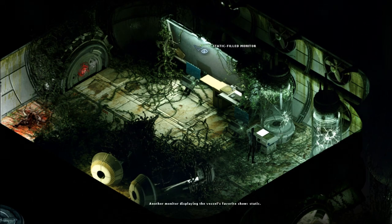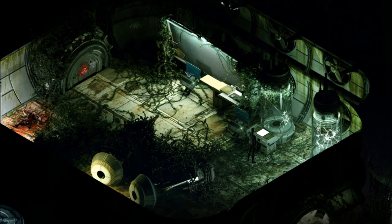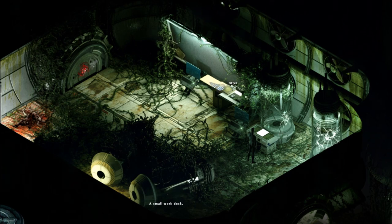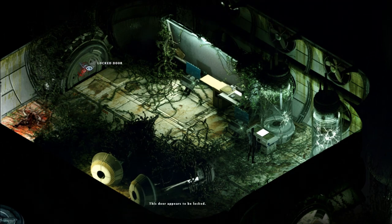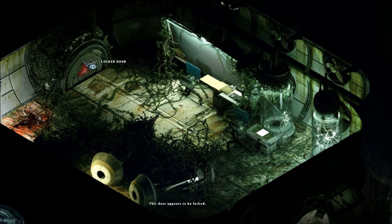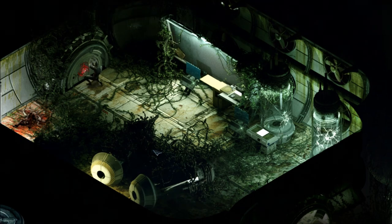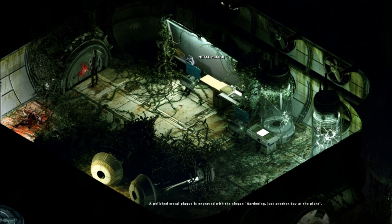There's a static-filled monitor — another monitor displaying the vessel's favorite show: static. And a metal plate engraved with the slogan 'Gardening — just another day at the plant.' Here we have a computer terminal and a small work desk. There's a locked door — this door appears to be locked. And here we have a corpse from Ketayamala, civilian liaison. There must be more than one though. There are two locked doors and two terminals.